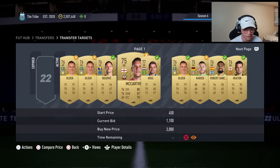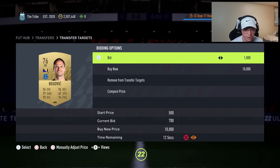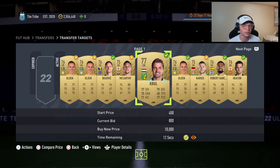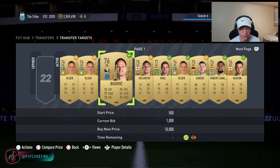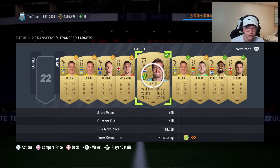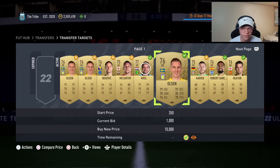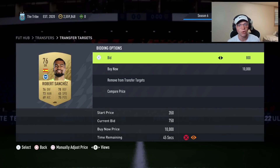You can play around with the bid price to see what you need to win these cards. I want to win these for 1,000 because selling at 1,300, I only lose 65 on tax, so I'm still making 235 coins a card. You can see I'm going to win that Tim Cruel for 800, which is very nice — 500 coins profit, take out 65 for tax, and we're still making 435 coins on that card alone, which is very nice.